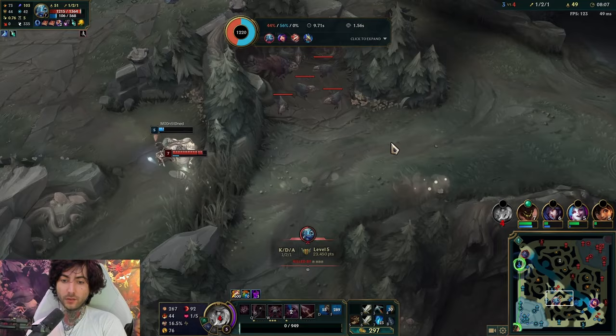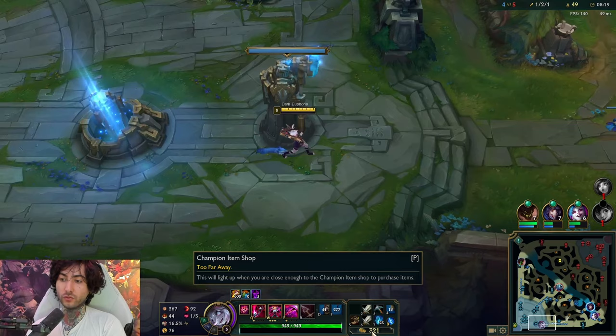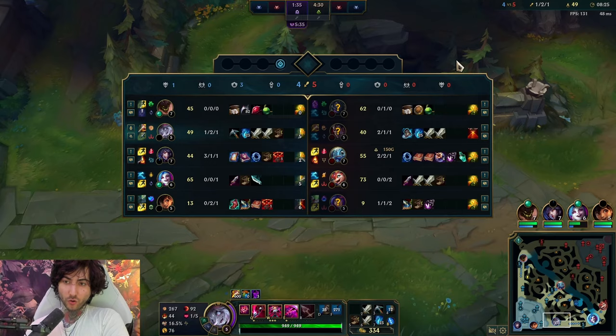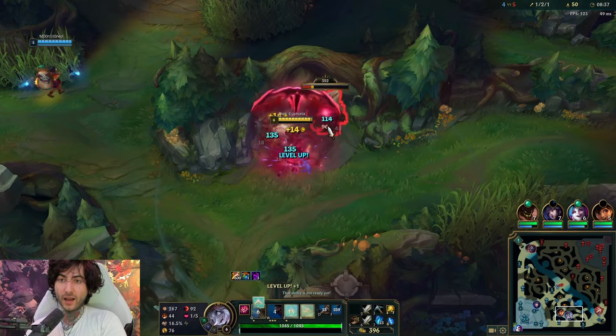I messed that up — I queued Ari instead of queuing the Fizz. I should have queued the Fizz to burst him and then full-charged my E. But overall Darius dies, we get the dragon, and we're happy. It's been a while since we farmed. When I play jungle in this meta, it's actually surprising how much of it is about objectives. Individual jungle impact is about objectives and having your lanes strong enough to secure them.